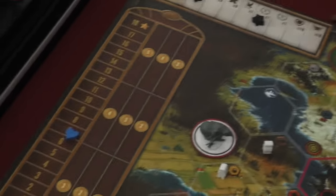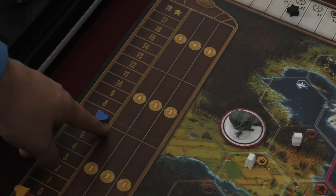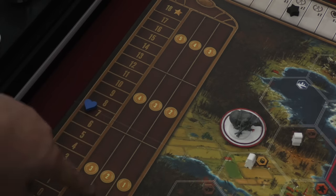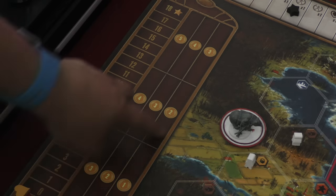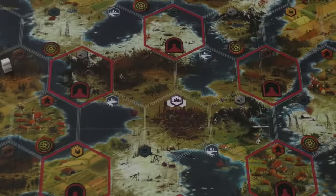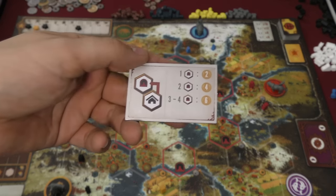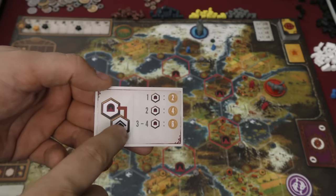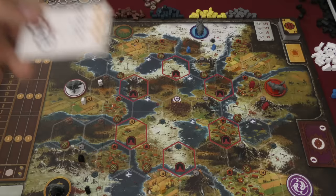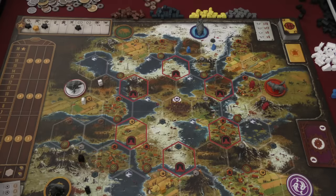At the end, we go back to the popularity chart and score. You get a certain amount of coins per each star based on where your popularity is. If my popularity is at seven, I get four coins per star; lower gets three, higher gets five. You also get points for each area you control, and points for every two resources you have — that all depends on popularity. You'll also be getting money over the course of the game for end game scoring. There's also a bonus card, which will be different each game — for example, each building you build in a mine space will give you more points at the end.